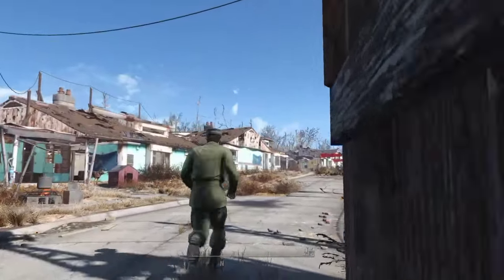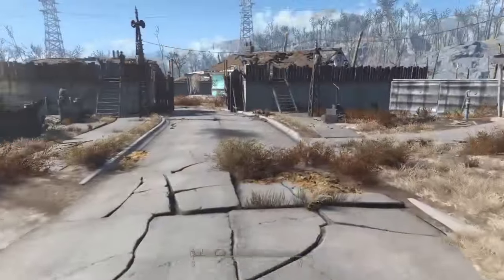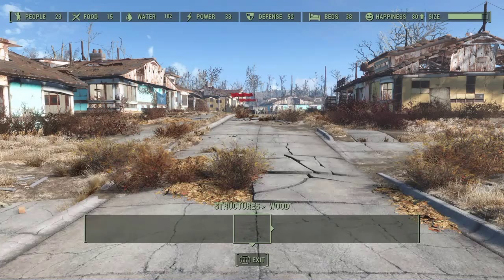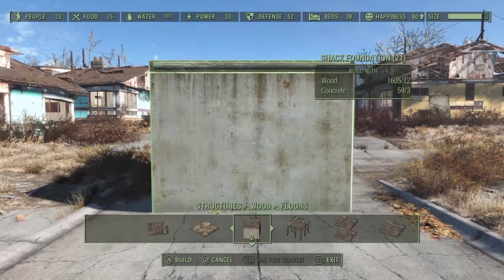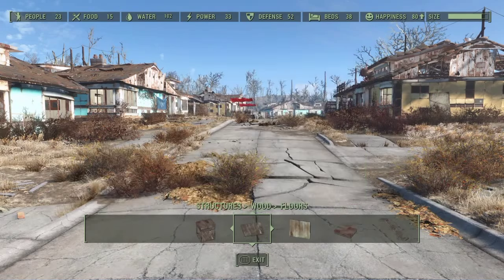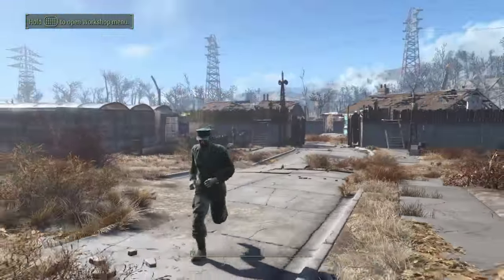There was another question asked — I did answer in the comments but I thought I'd show it anyway. These walls I have here: someone asked where do I get these big walls. They're actually in your structures menu. If you go into wood floors and come to the shack foundation — wooden, concrete — that's basically all you need to make these. No use of steel or anything like that, apart from one steel wall I needed over there.